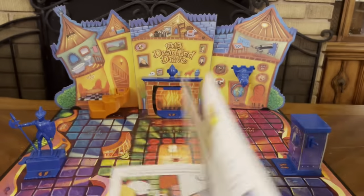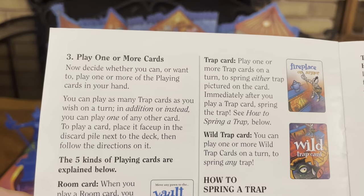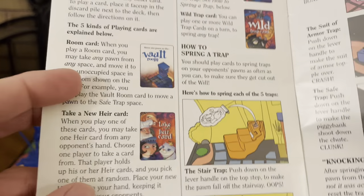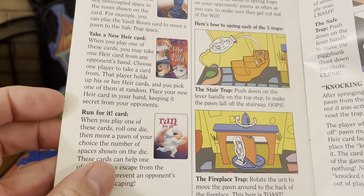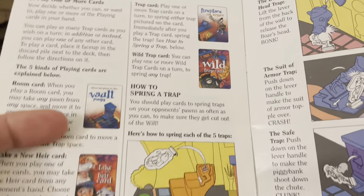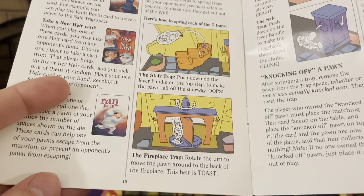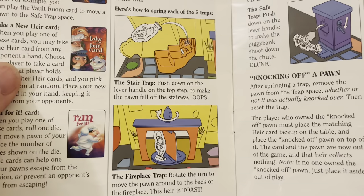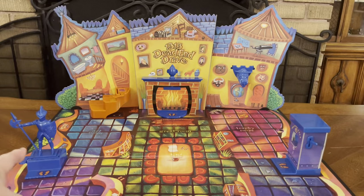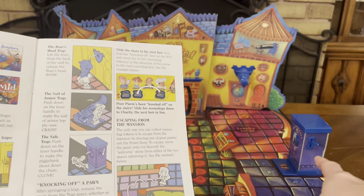Draw a playing card and play one or more cards. The five kinds of playing cards are: room cards, take a new heir card, run for it cards, trap cards, and wild trap cards. The rulebook explains how to spring a trap. You have the staircase trap over in the corner, the fireplace trap in the middle, the boar's head trap in the corner, the suit of armor trap right here, and the safe trap right there.